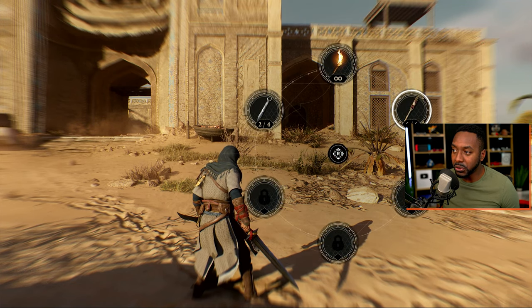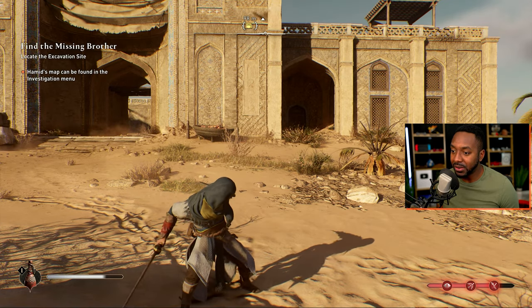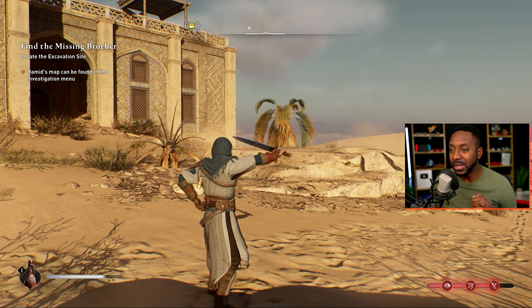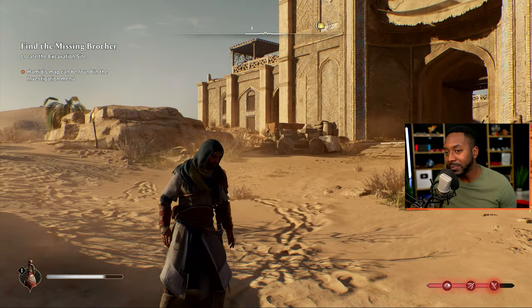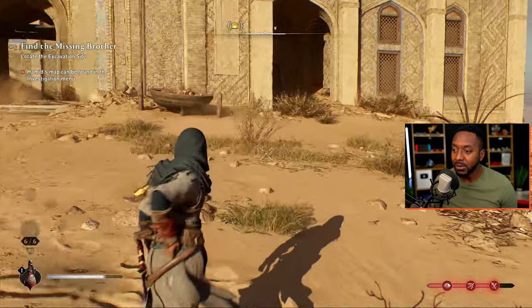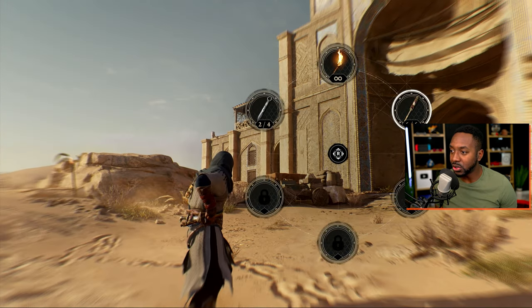If you hit R1 and R2 it goes into your tools — I'll show those in a second. If you hit L1 you do a parry attack. You can parry attacks that are highlighted in white, and you cannot parry red attacks which are unblockable. You can get some skills later on that allow you to counter those as well. When you hit L2, that's where you use whatever tool you currently have equipped.